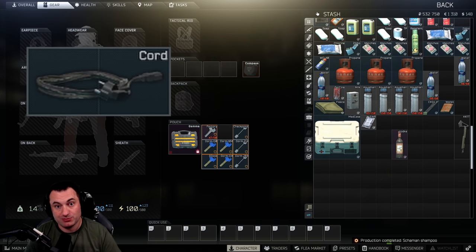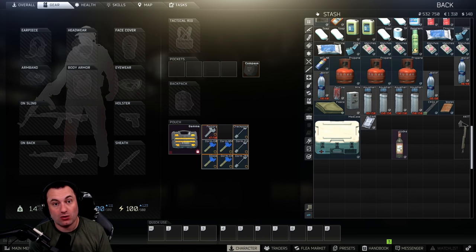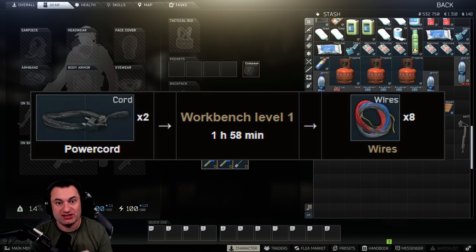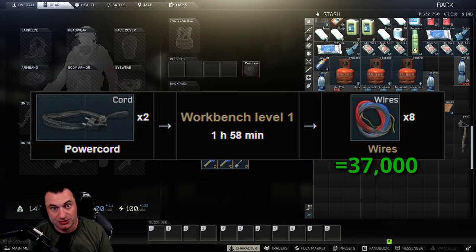Power cords are probably the most powerful craft here. Two power cords are worth about 16k total — 8k a slot, two-slot items, not great. But if you take those two power cords and turn them into wires, you can sell those wires to vendors for about 37k. So you're taking about four slots of power cords and turning them into almost 40k. You also get the benefit of running your hideout and leveling up your hideout skills, which are super powerful later in the wipe.